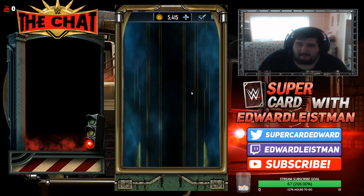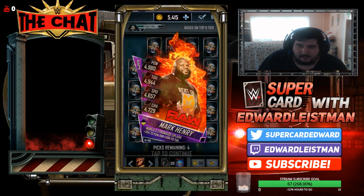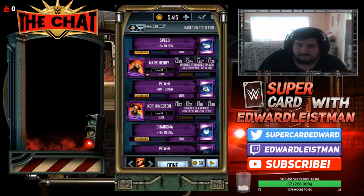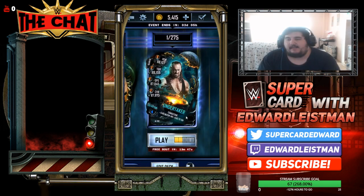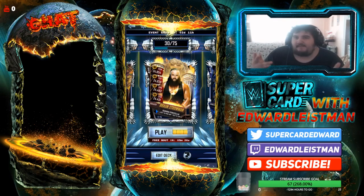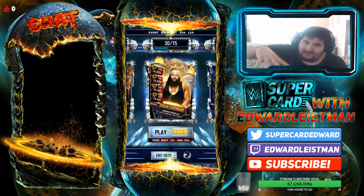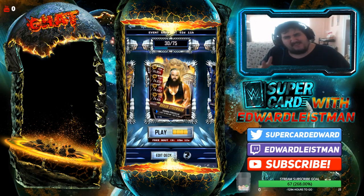Now we're going to get on to the Undertaker. I still haven't got my pull yet, which is very disappointing. Baron Corbin is complete. Even though I completed this on stream yesterday, I'm gonna have the highlight footage here — me getting the Undertaker right now. Then we'll show what the images are. In my opinion the ultimate limited edition looked the best — that was my personal choice.